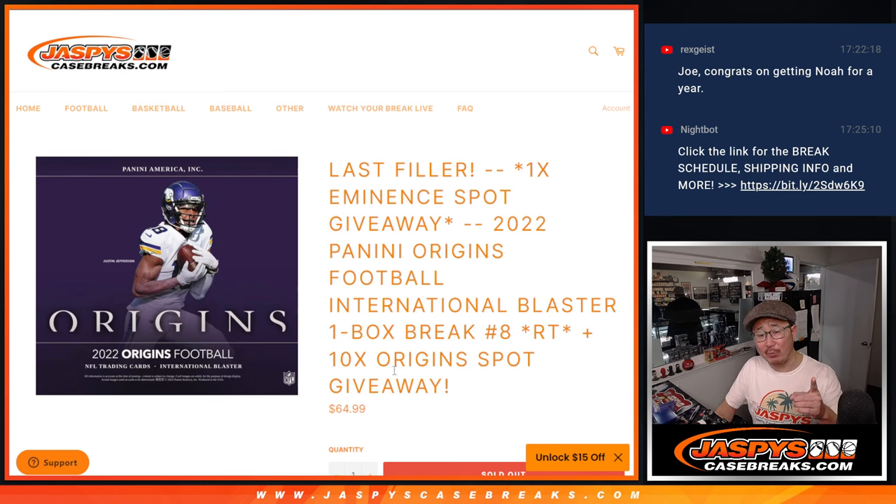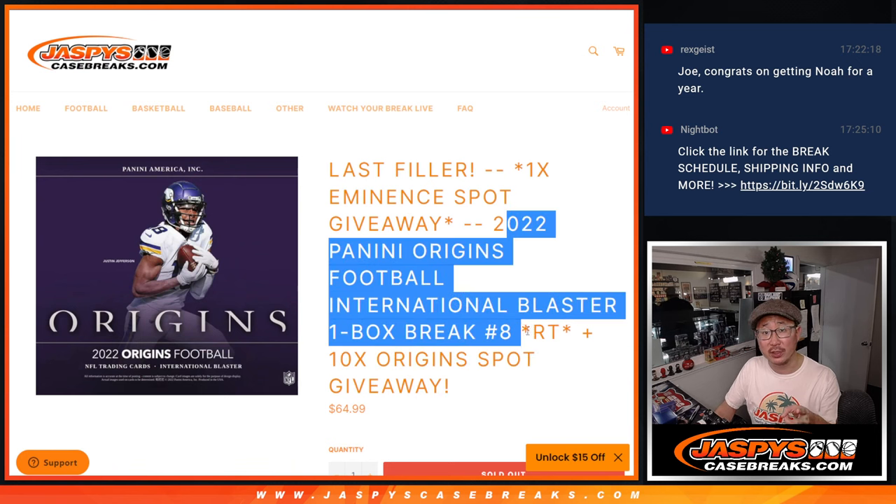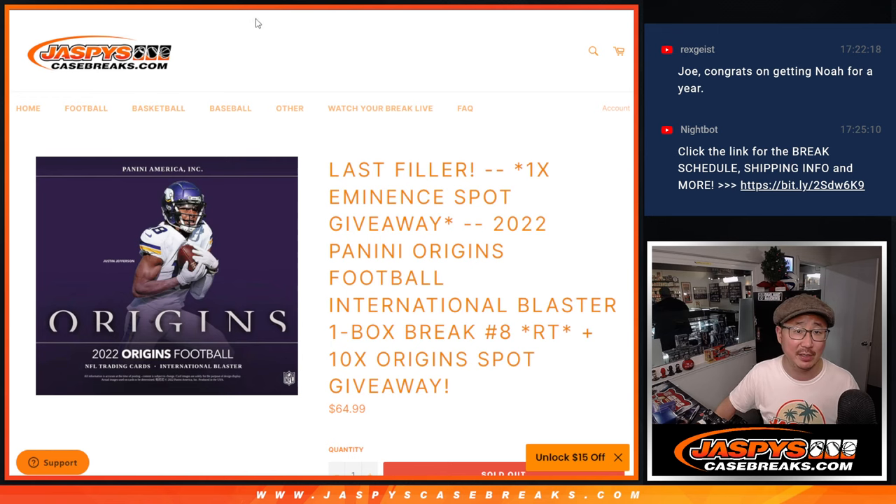First dice roll: giving away 10 extra spots within the Origins box break. Second dice roll: doing the Origins box break. Third and final dice roll: giving away that last Eminence Football spot.